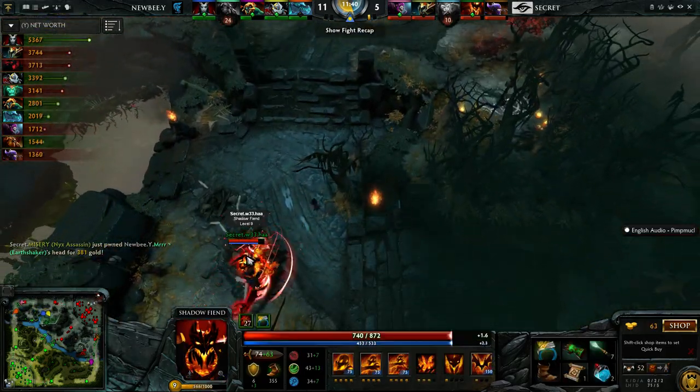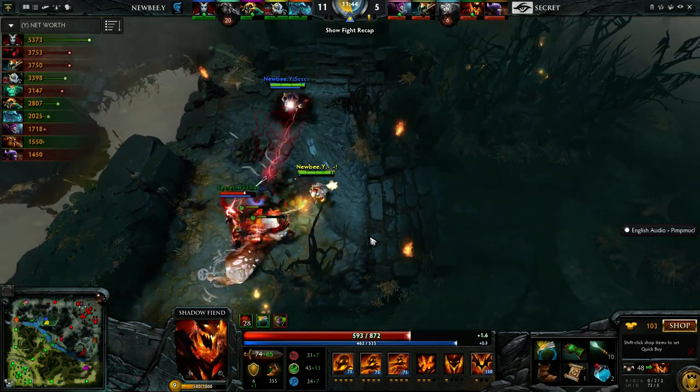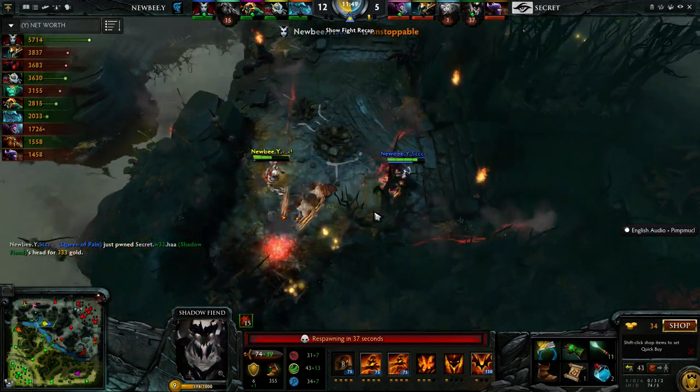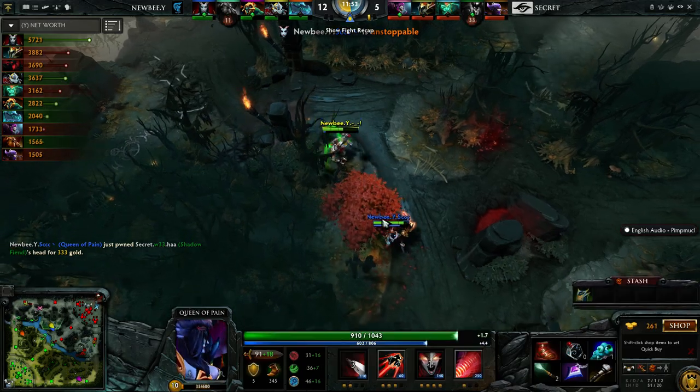But the Clockwork as well as EE are rotating and looking for Weeha — and they found him. The Hookshot down, they can keep him in position. Or can they? He goes in deep into the side. But the Battery Assault and the attack — and now EE going 7-1 on this Queen of Pain.